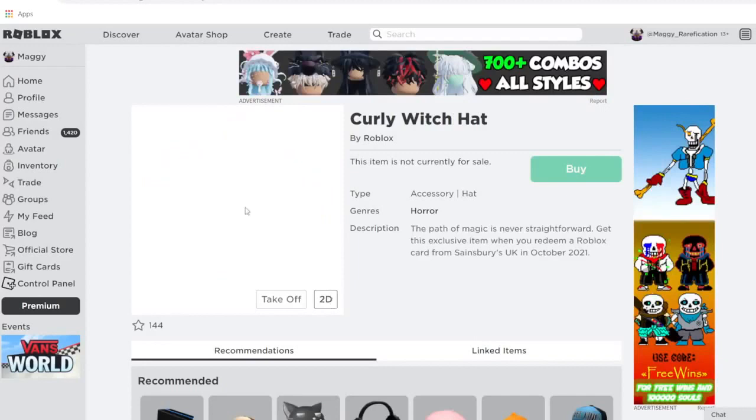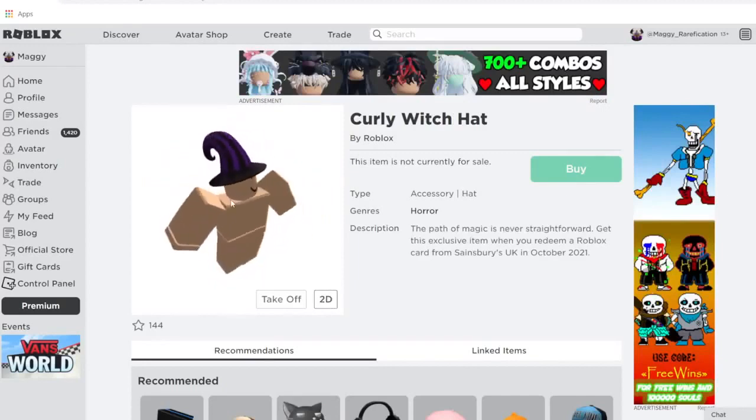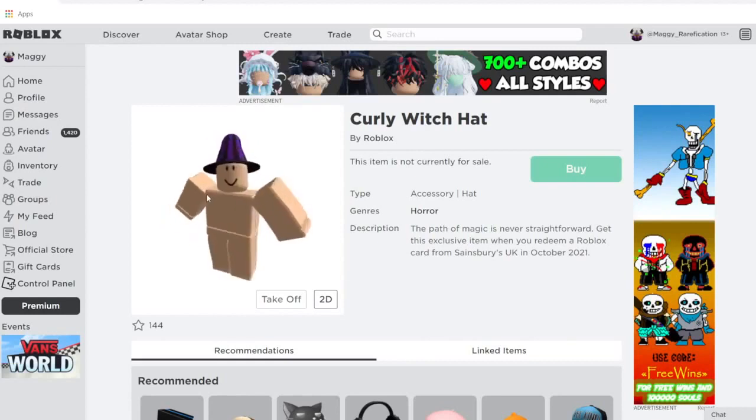Next up we have the Curly Witch Hat. This one's pretty cool and it's actually a pretty old item — it came out in 2014. It's a pretty simple hat that can definitely match all different items, and you can get it from Sainsbury's in the United Kingdom.